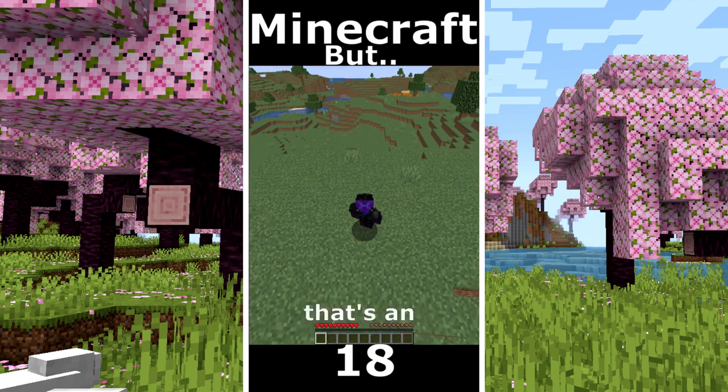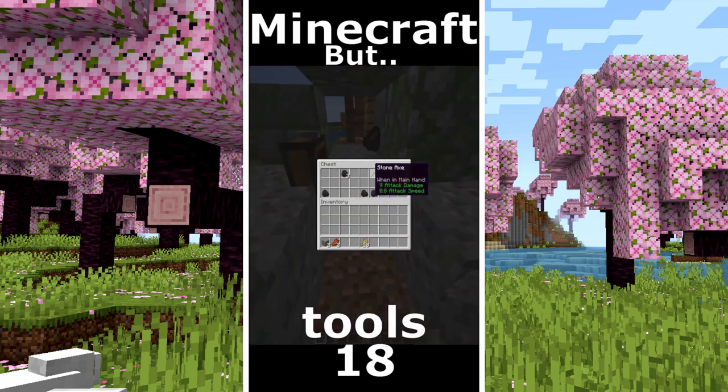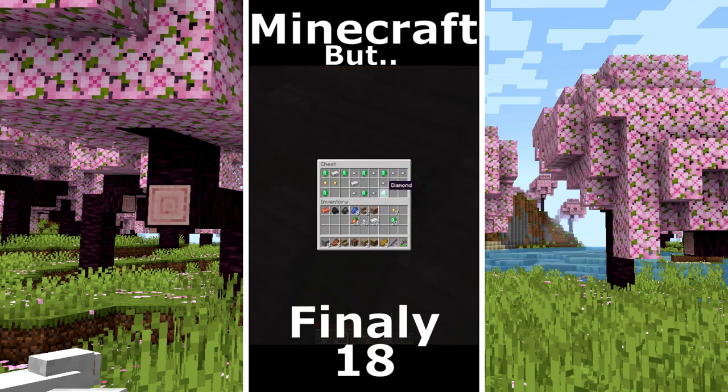Minecraft but only in ocean world. That's an ocean biome, it's very weird. We get some food and tools, that is very easy. Sunken ship on the surface. Some iron. Another sunken ship, no diamonds. After 10 ships, finally I found diamonds.